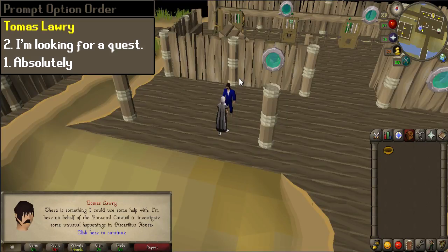Talk to Thomas Lawrie, who is just outside the bank. When prompted, select chat options 2 and 1.